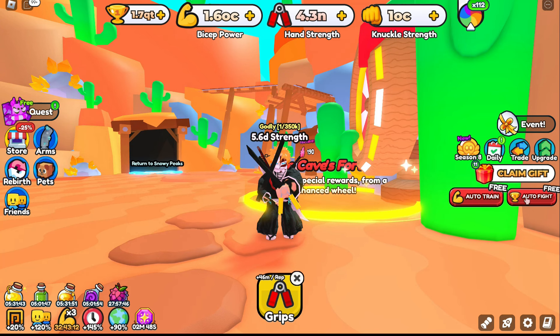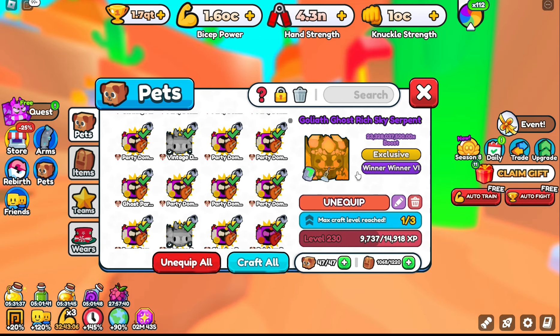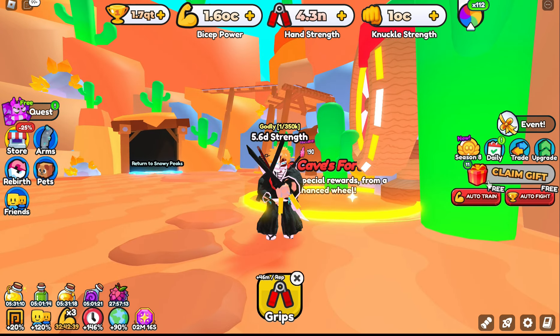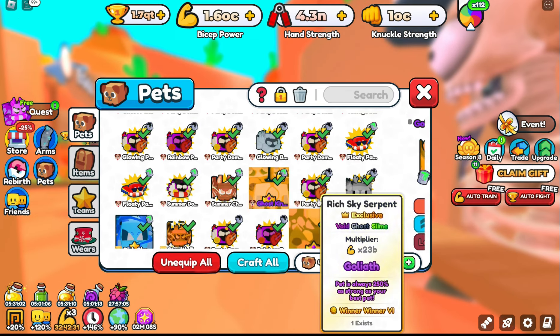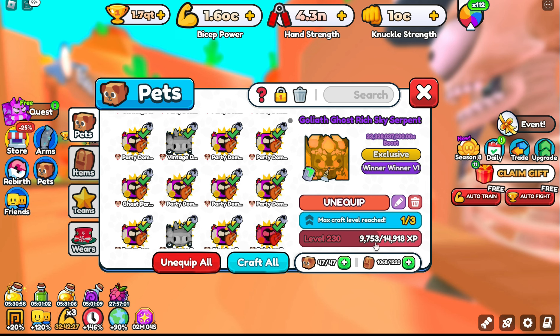The new thing is going to be the levels. The Rich Sky Serpent is now at level 230 — still has 20 levels to go. We're at 23,328,037,500 as a stat boost. Before you used to get 5 XP every time you beat a boss, but they've increased that. Right now we have 9,737 — I'll fight the boss one time. Now we are at 9,753, so that's an increase of 16 XP. It will get us stronger a lot faster.